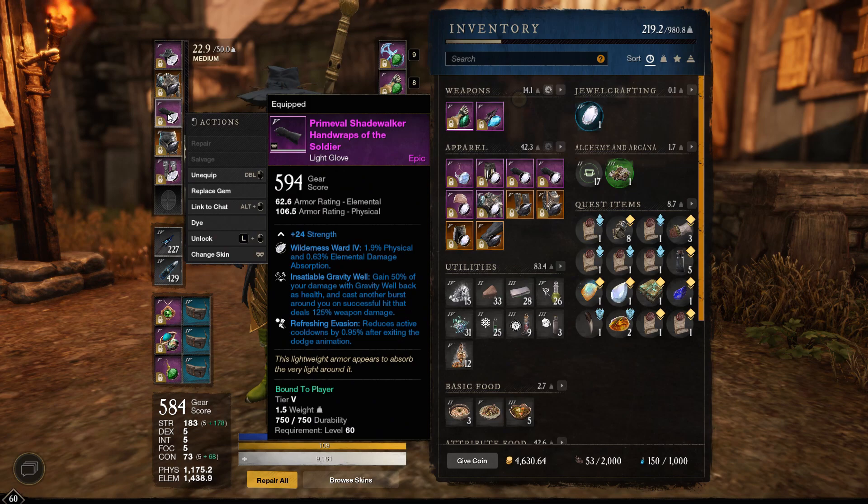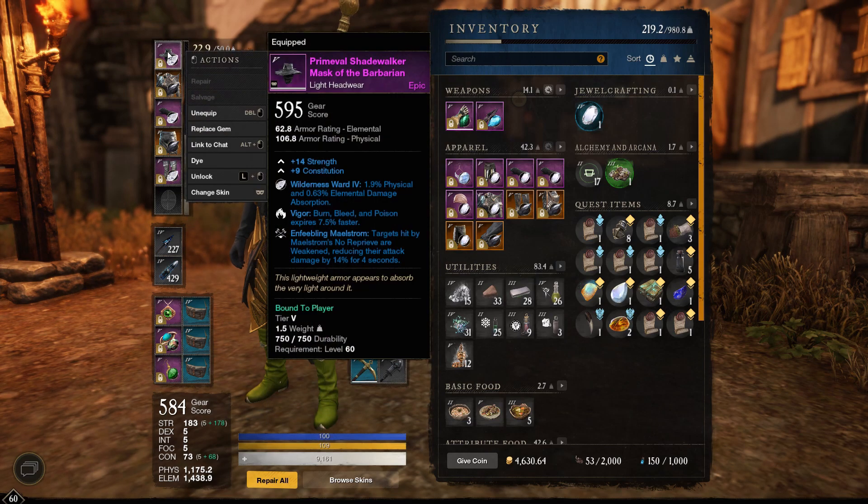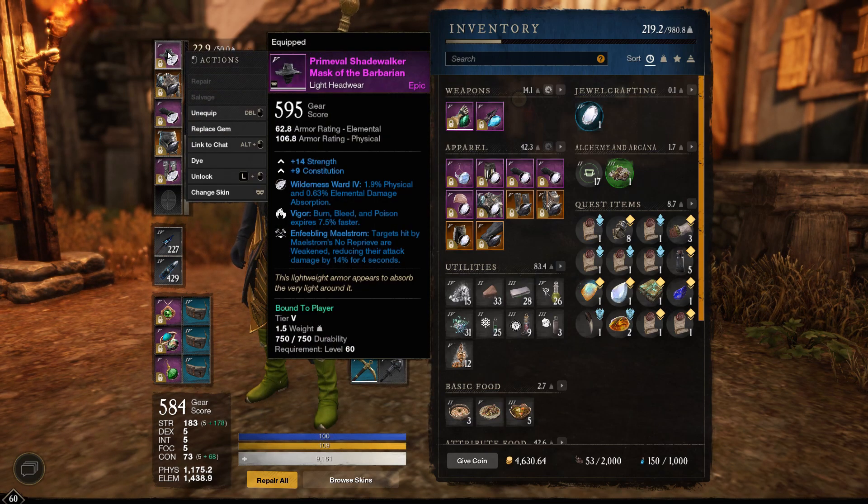As far as your armor goes, you want to make sure at least one piece has Insatiable Gravity Well. This gives you a ton of burst damage.